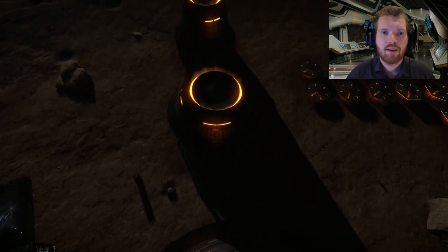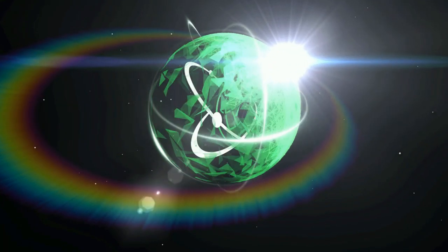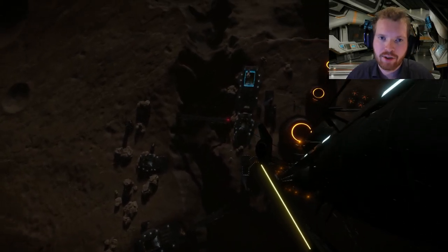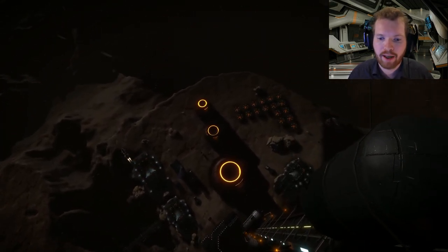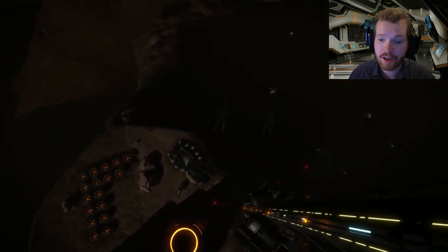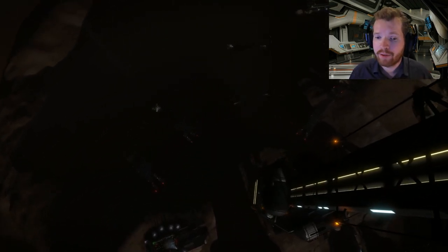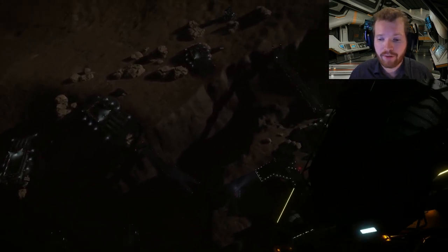It's time to unlock some engineers and we are starting with Farseer. Hello ladies and gentlemen and welcome back to Elite Dangerous with Down to Earth Astronomy. I've decided to start another series where I'm going to go over all the engineers and all the small tips and tricks — things that are nice to know when unlocking a specific engineer. Today we are starting with Farseer, because she is most likely the first engineer you want to unlock, as she does grade 5 frameshift drive upgrades.